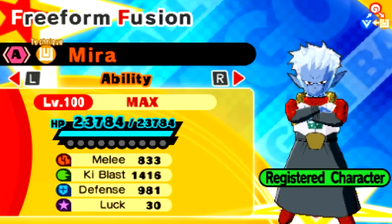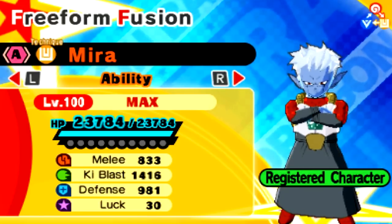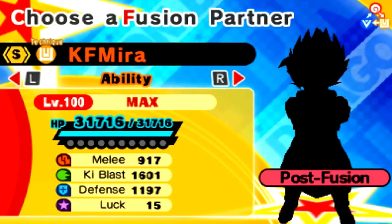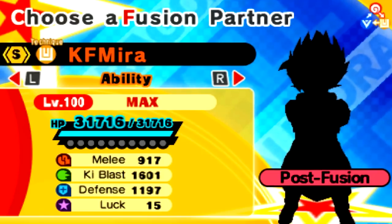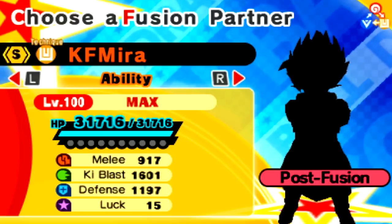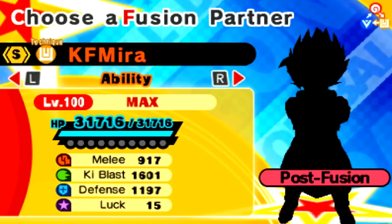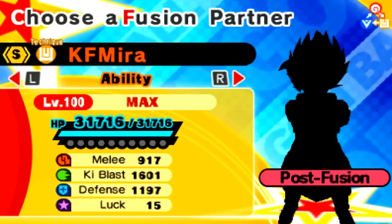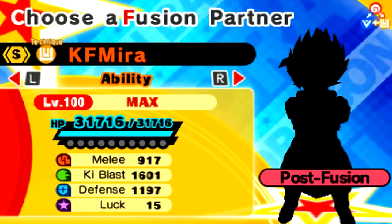So now we got Mira and we're going to fuse with an already fused character — so a triple fusion, very strange, but I'm excited. The hair's looking just like it! Mira in his final form sort of thing. Although this probably won't look identical to it because he has like the fur — it's almost like a Super Saiyan 4 — but if I fuse with the Super Saiyan 4 it would get Goku's black hair and everything.